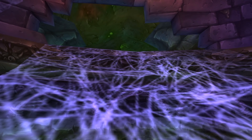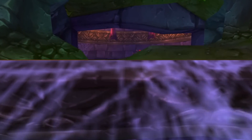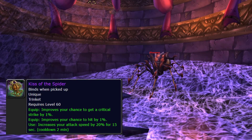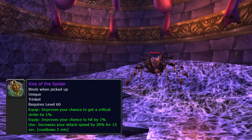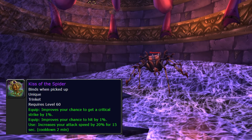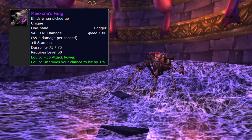Maexxna drops Kiss of the Spider, and this is a weird trinket. Trinkets are already weird for hunters, thanks to being able to trinket swap. Attack speed gets really complicated for hunters, especially if you're melee weaving — if you're shooting too fast, melee weaving ends up being a DPS loss. Hunters also don't really want to rely on hit on their trinkets since we're doing trinket swapping. As much as I want to like this trinket, I could not come up with any reasonable gear set that made it a DPS gain, and I simmed a lot of things. Sad to say, we're likely to leave this one for the melee. There's also Maexxna's Fang, but we'll come back to that later with the other one-handers.